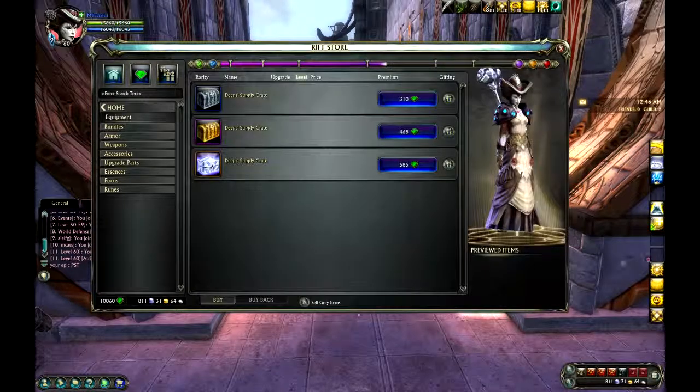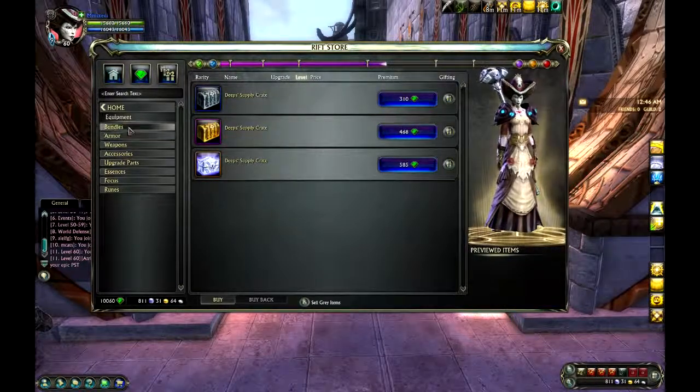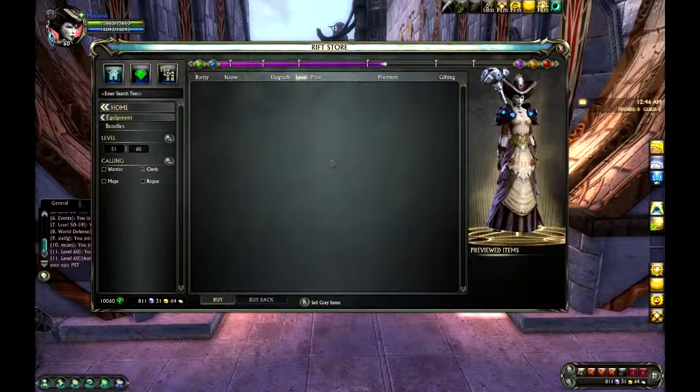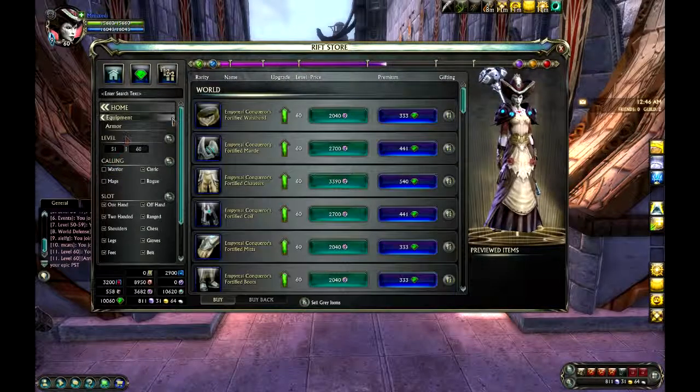Of course, there's a lot of equipment. There's a really good preview system. Look — lockboxes, what a surprise. There are bundles put together. There's also armor and weapons. You can do weapons transmutes now.